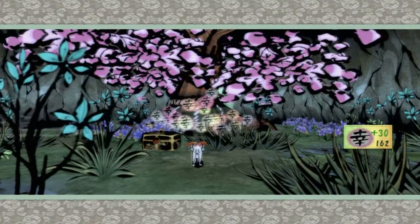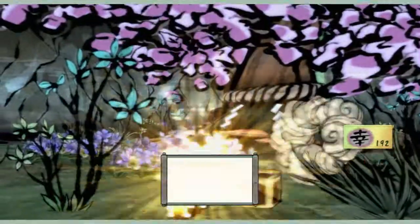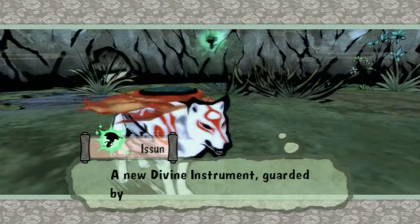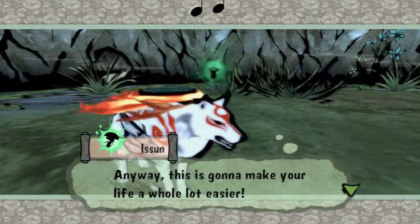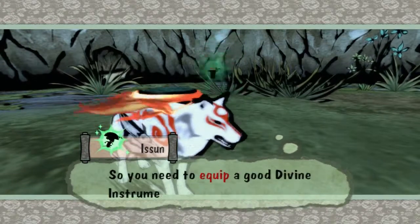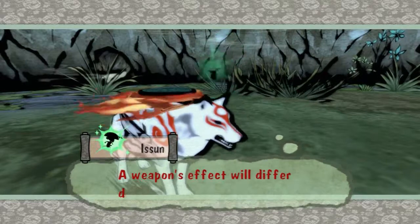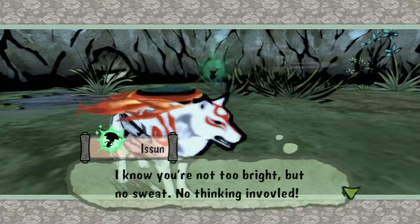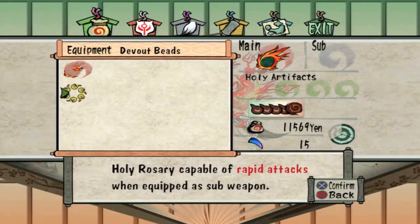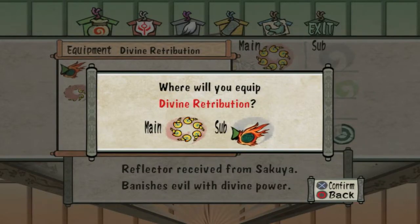Now Agata Forest is in its once former glory, or at least almost back to that. Excellent — all that praise. I should really use that praise for something; I've been completely neglecting that. I could definitely level up right now. Sweet — the Devout Beads, a new Divine Instrument, guarded by Guardian Sapling. I kind of like having the Devout Beads as my main instrument right now, so I'm gonna put the Devout Beads as main and Divine Retribution as sub-instrument.